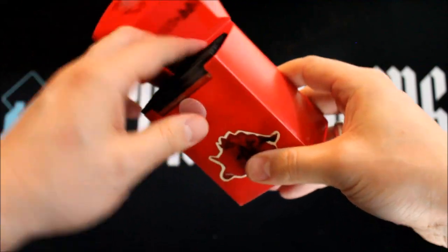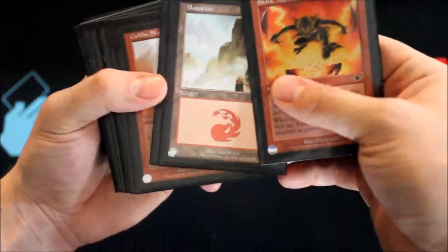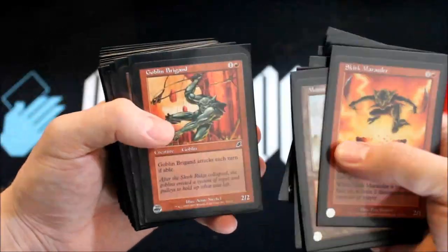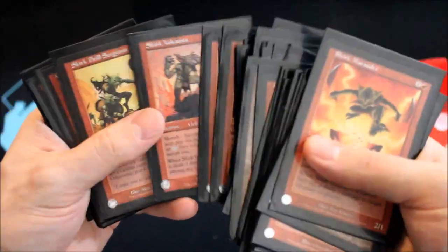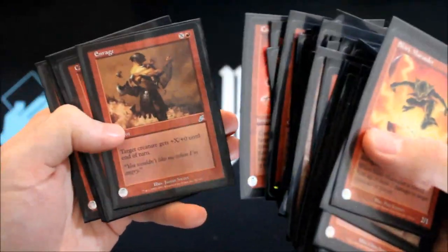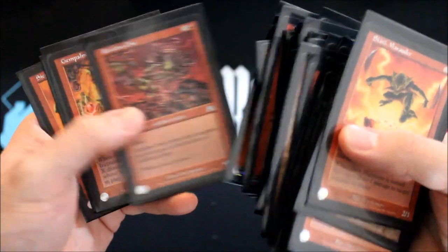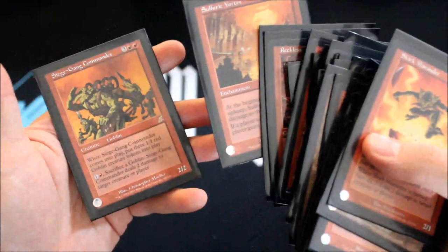Oh, shnikes. All right, let's see what we got here. It's a goblin. Is this a goblin deck? There he is, Warchief. Psychopath, great one. Volcanist. Drill Sergeant, sweet. Carbonize. Enrage, Carbonize. Courier. Jim Palmas. Oh, sulfuric vortex. Cool. And there he is, Goblin Commander. That looks like it'd be pretty fun.